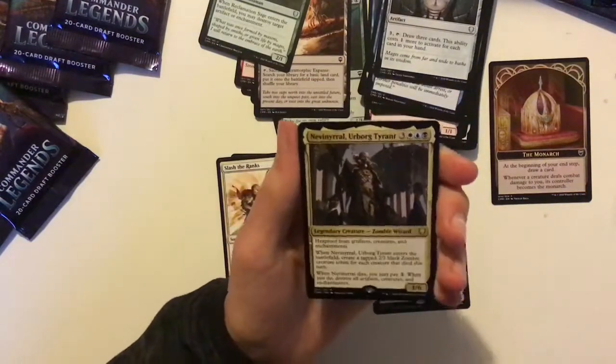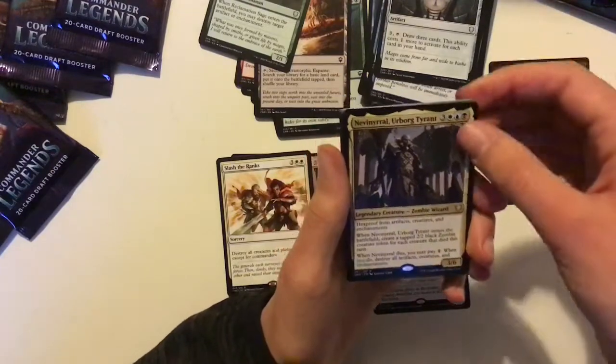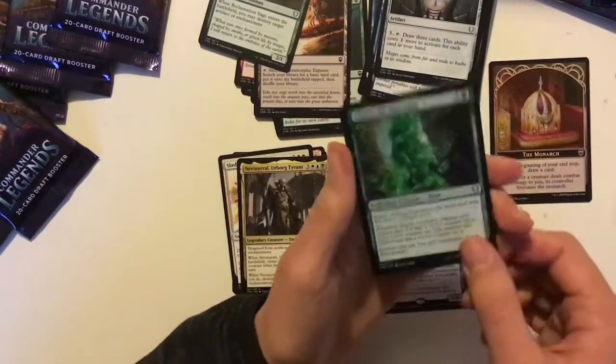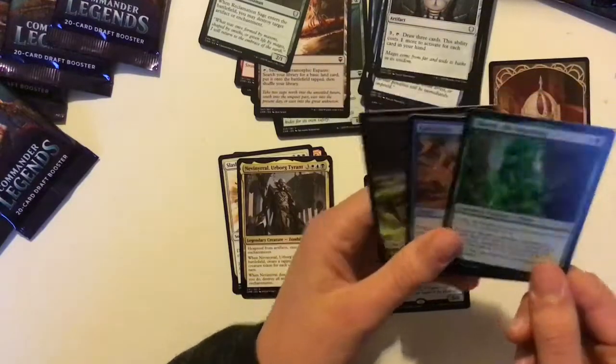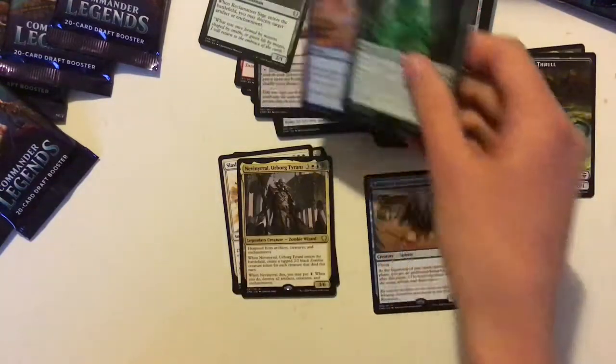And the Venereal Urborg Tyrant — this was in my top 10 favourite commanders, I might build this, it looks quite interesting. And Slurk the All-Ingesting. We got Fall of the Impostor as well.